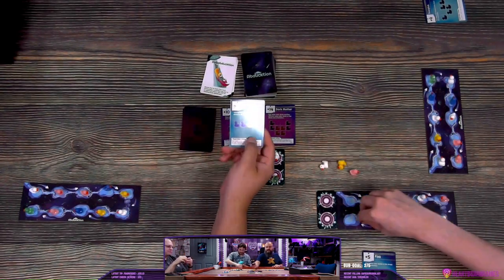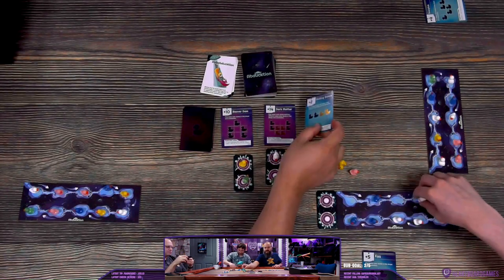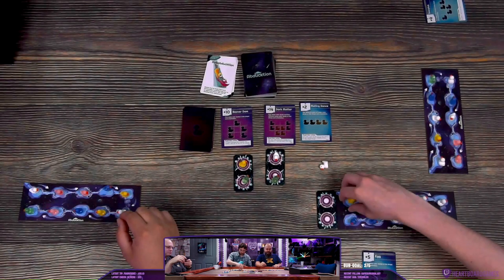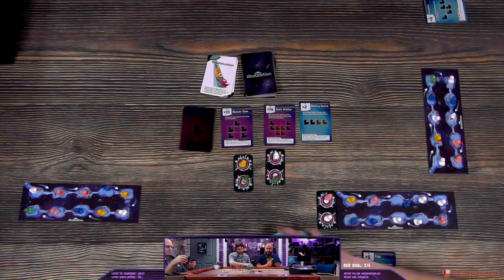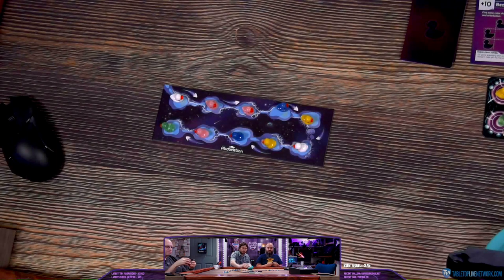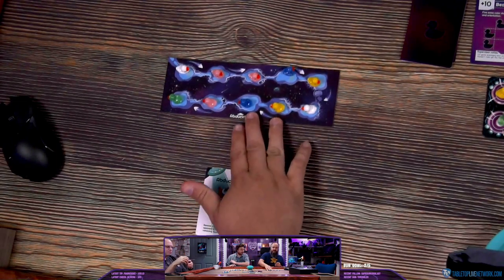Next card is mating dance — two different pairs in this orientation, only worth two points. Alright, I need a new hand. Let's abduct.